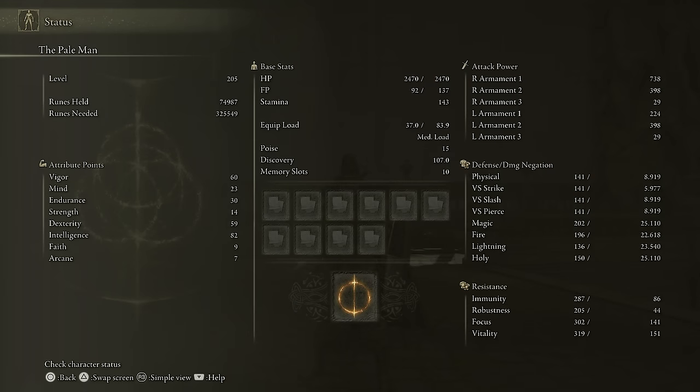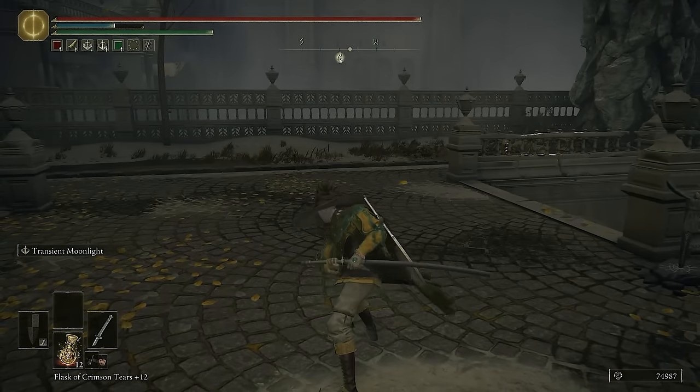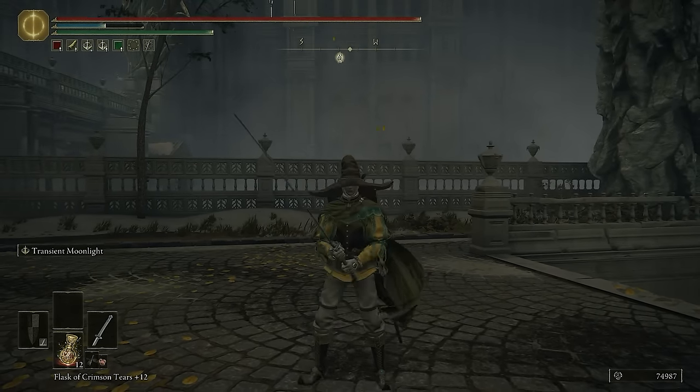We have level 205 — it's supposed to be 200, but I made a whoopsie. I have 60 Vigor, 23 Mind, 30 Endurance, 14 Strength, 59 Dex and 82 Intelligence. That's pretty strong. The main reason for all the Intelligence is because the projectile from Transient Moonlight is magic, so the more magic damage you do, the more damage you'll get.